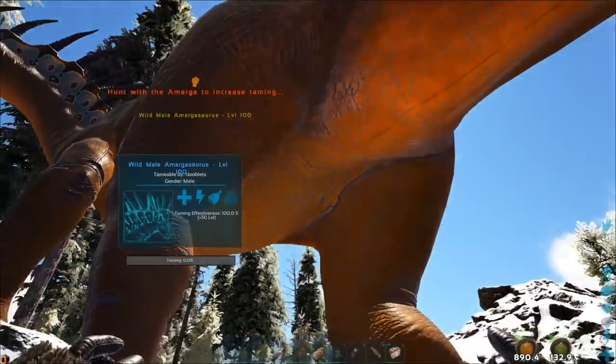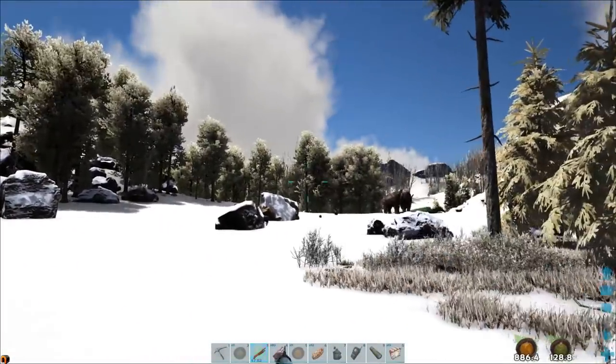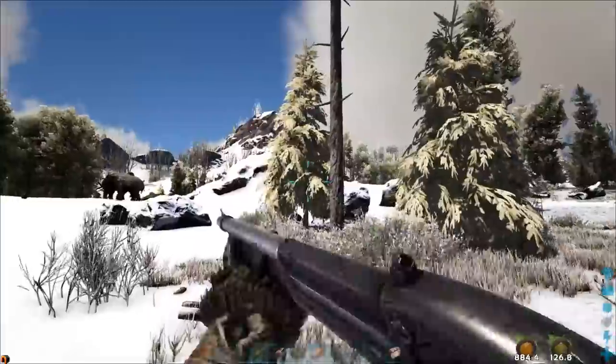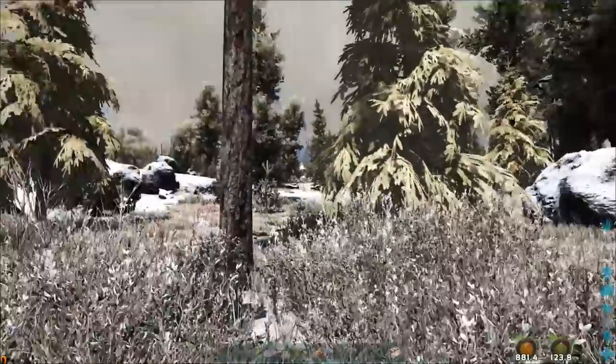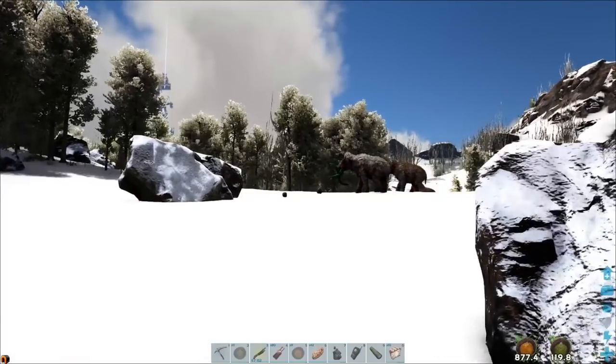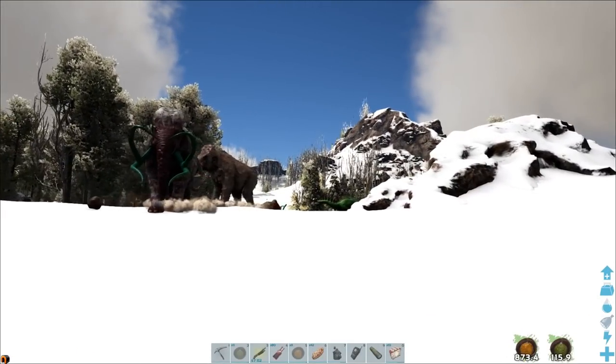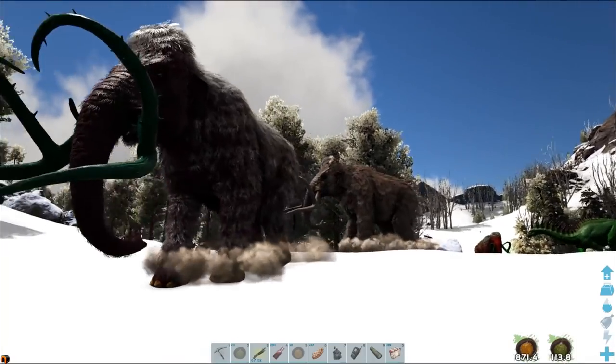Then it'll try and hump your face. You'll see the taming bar and it now wants to be your friend. The text changes to 'hunt with the Amarga to increase the taming.' Once that happens it'll keep following you. Now you need to go around killing naturally aggressive creatures. Herbivores and creatures that naturally wouldn't attack you unless you attack them don't count — so if I shot these mammoths to get them to attack me, it wouldn't count either.